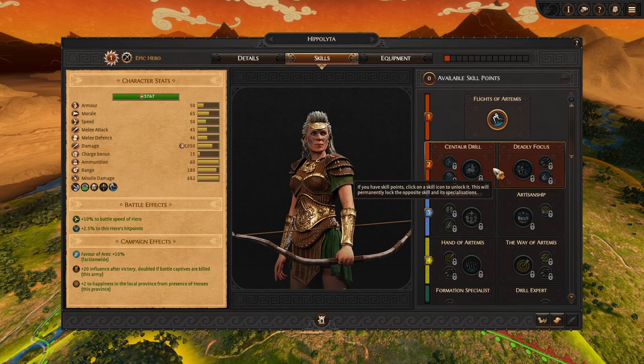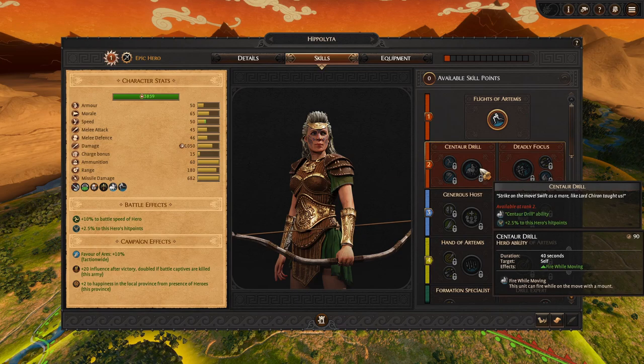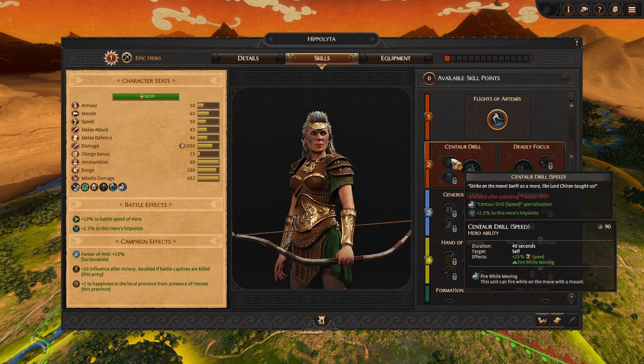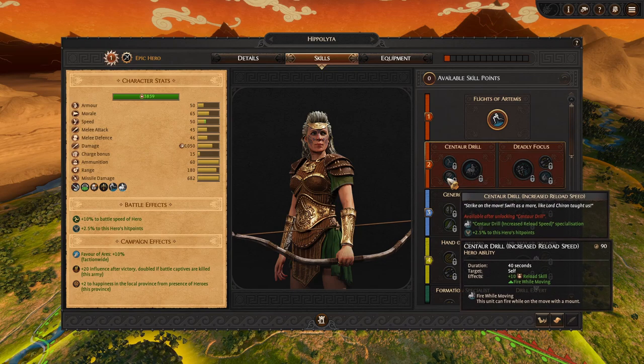Beyond that, we have the choice between Centaur Drill, which allows us to fire while moving while we are on a mount — so horseback or a chariot. If we upgrade that, we can get Centaur Drill which increases our speed and still allows us to fire while moving, or we can have increased reload skill, so faster firing in terms of attack speed.